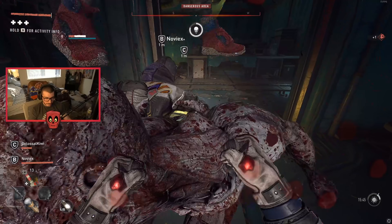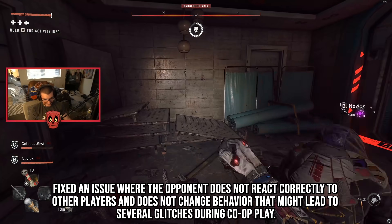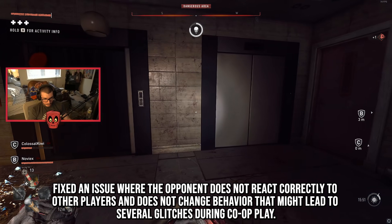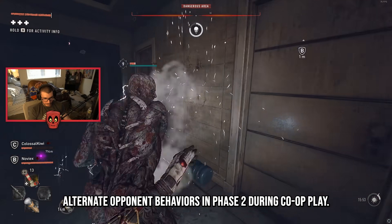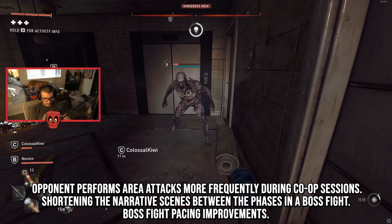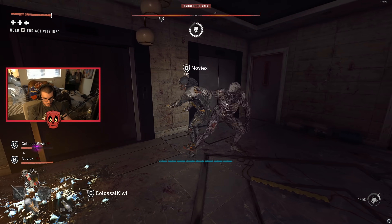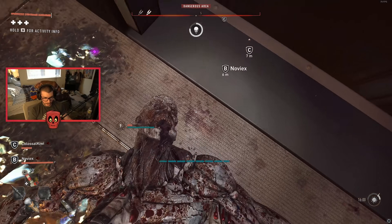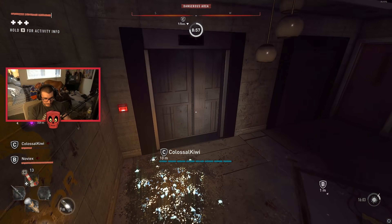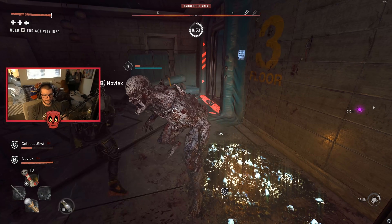For improvements to the final boss fight, they fixed an issue where the opponent doesn't react correctly to other players and doesn't change behavior, which led to glitches during co-op play. They also added alternative opponent behaviors in phase 2 during co-op — the opponent performs area attacks more frequently. They also shortened the narrative scenes between phases in boss fights, and the boss fight has pacing improvements overall.